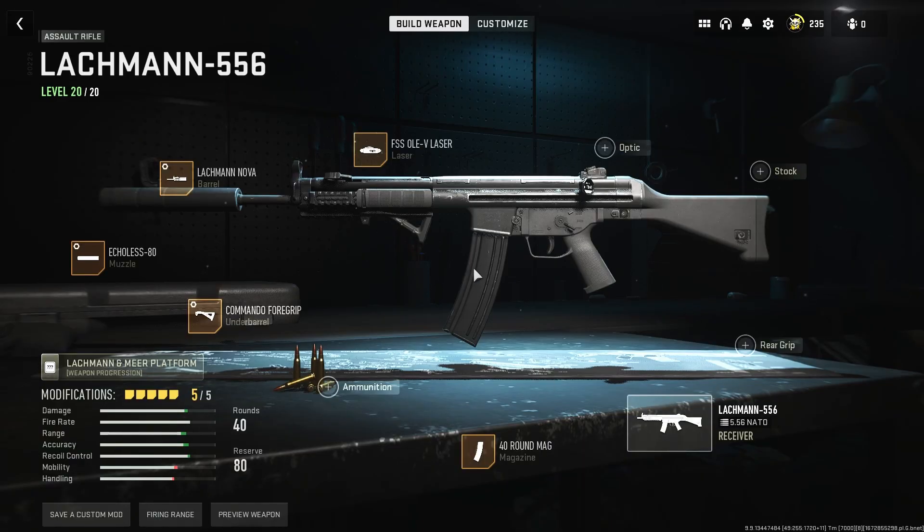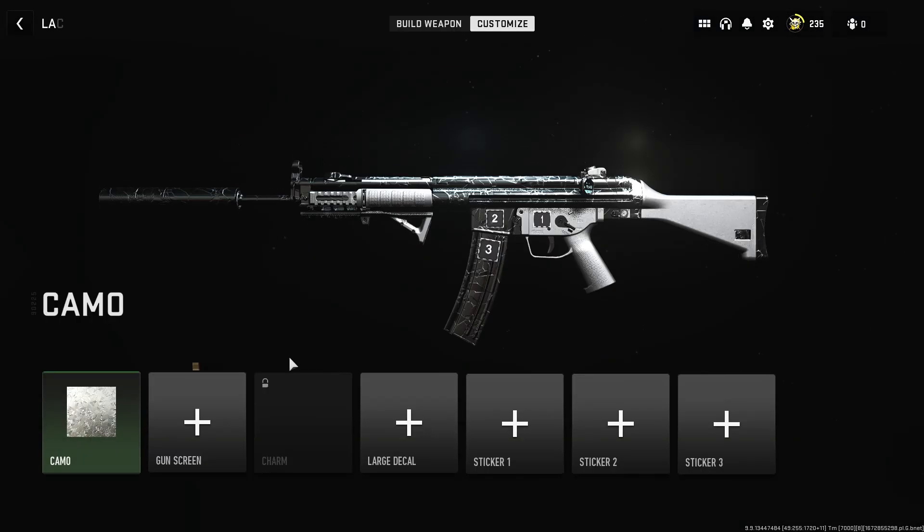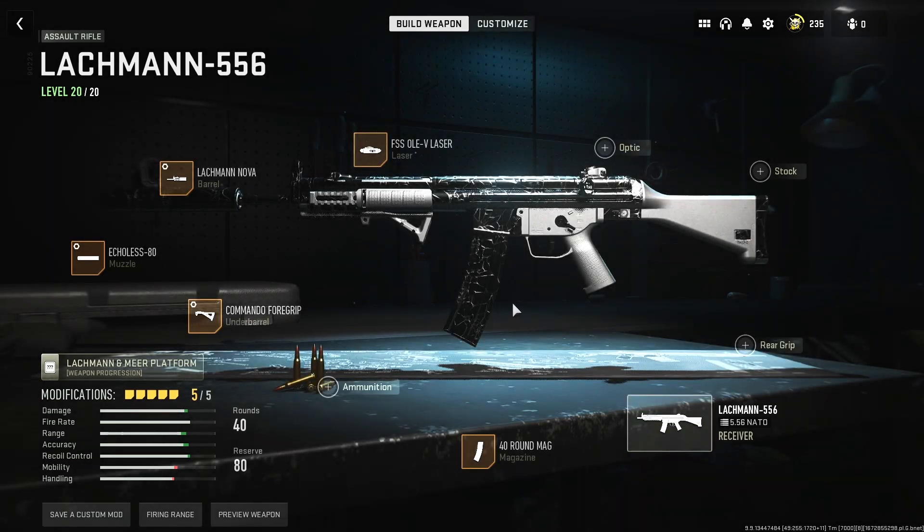Now I am going to throw on the Platinum Camo, which I spent like two hours getting on this gun. And I am going to go into a match and show you how it works.